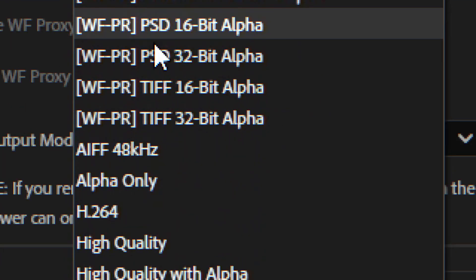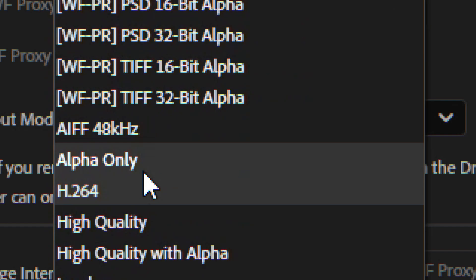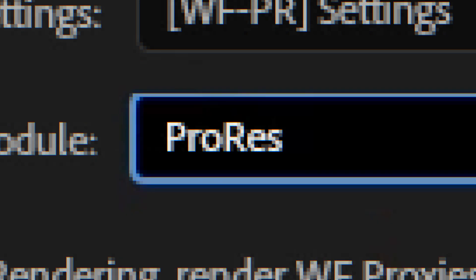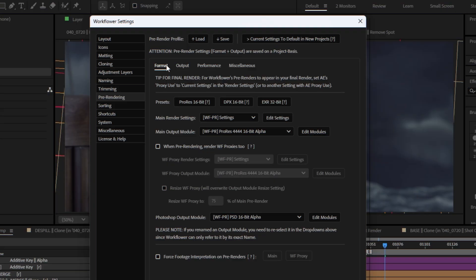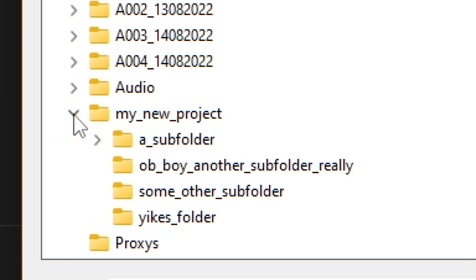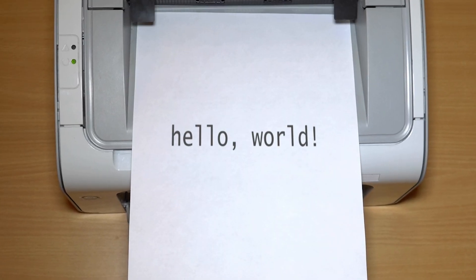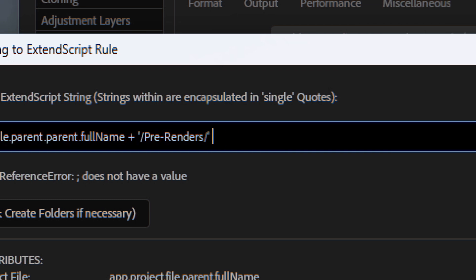Customize like crazy. Set up your favorite render format, use proxies, select the output path. And for all you programming freaks out there, even script the output bar.